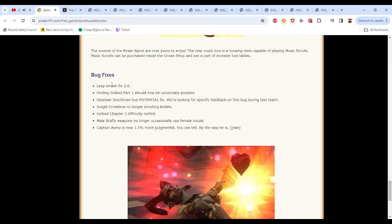Moving on to bug fixes — a couple of things. Leap Smash was fixed, one of the powers from the Hoof of Destiny — nobody uses Leap Smash, nobody cares. Finding Sinbad Part 1 should now be universally possible, which is nice. Obsidian Dutchman loot — potential fix, they're looking for specific feedback on this bug during test rounds. I'm not exactly sure what they did to the loot or if they increased drop rates. Obsidian Dutchman is an awful fight — if there's an increased drop chance, that's awesome. Jungle Crossbow no longer shooting bullets. I guess there was a crossbow that shoots bullets.